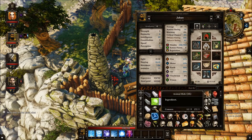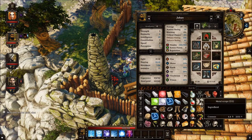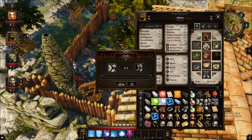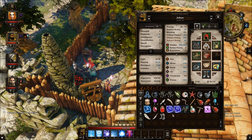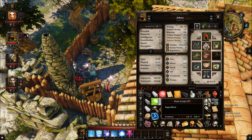Please note that the item level of what you craft will be based on your character's level. For example, this armor shows strength level 20, armor level 14 — and I am currently level 14 on this character.